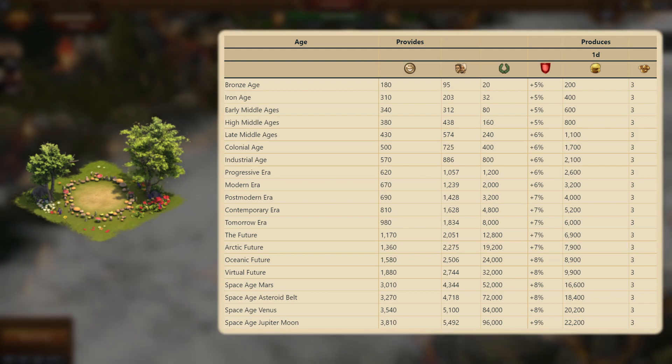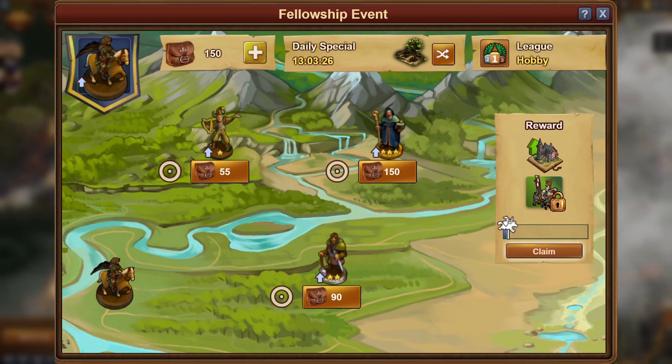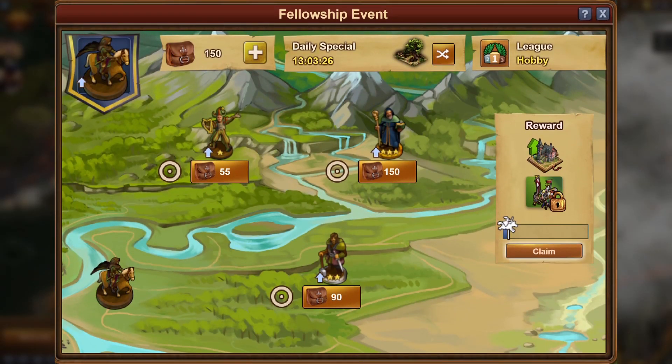The Flower Maidens provide up to a 9% defense boost for attacking armies and 3 forge points daily. The Flower Maidens is mildly hard to get, but I'll explain more on that later. As far as the event minigame goes, it plays like the soccer, football, and spring events where you choose one of three options to move to and progress down the field. Like these events, each fellow has a different reward, different chances to win the daily special, and moves you a different distance further.